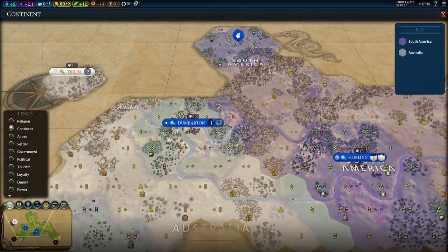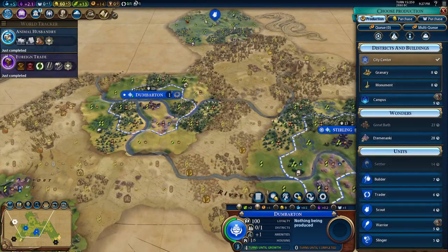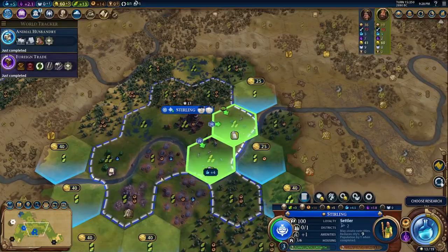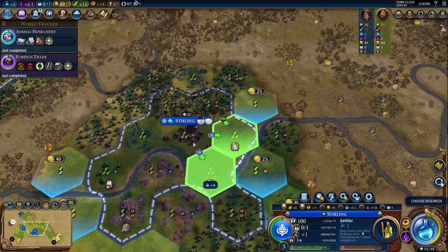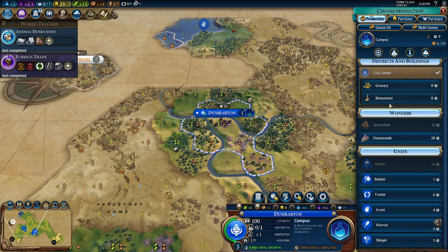Let's settle this here — foreign continent settle, so we get two era score. I think we'll just do campuses first, at least two. I want to wait to buy the tile though; it's only going to get more expensive. Let's place this campus right here, and this one right here. I'm not in too much of a rush — I think we'll do a monument first.